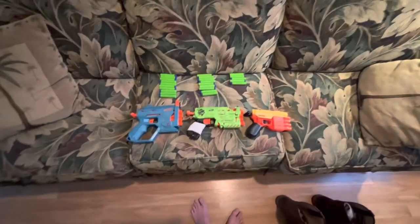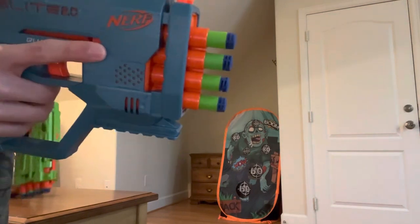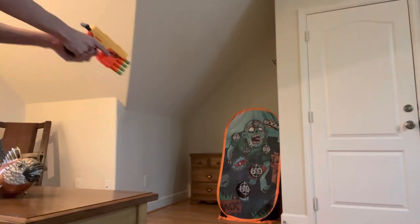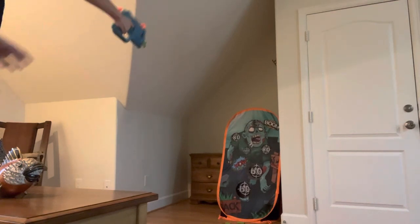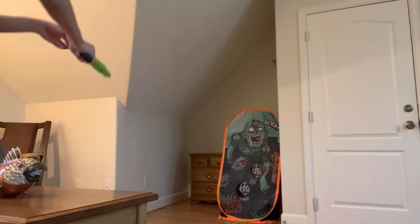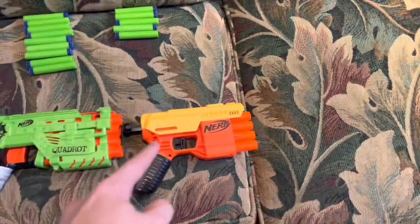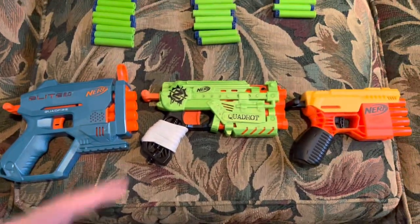Round five: performance. Let's do the firing demo. One important note is an inconsistency in the barrels — the Quadfire and the Fang both have the dart sticking out noticeably, while the Quadrat has the darts pushed in pretty far. We start with the Fang, then the Quadfire, then the Quadrat. Looking at the chronograph readings: surprisingly, the Fang hit the hardest at a top of 76.5 fps, the Quadfire hit the slowest at 69.2 fps, and the Quadrat was right in the middle at 70.1 fps.